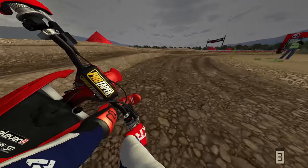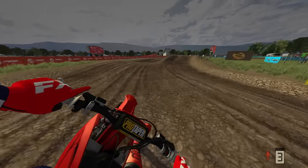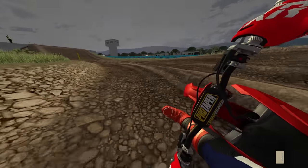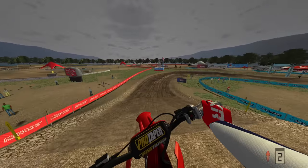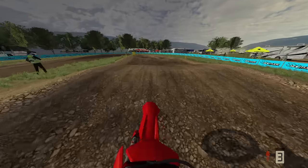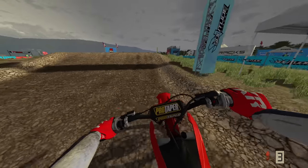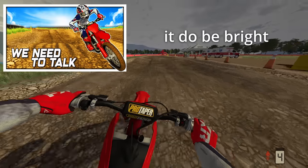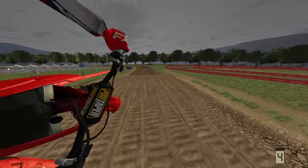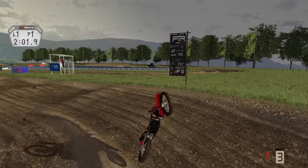So the bike I'm on right now is the Gas Gas 250 four-stroke from the factory bike pack. It is completely stock other than I've got the Spec 90 front tire and the Spec 110 on the rear - everything else is exactly as it comes. I love the sound of it. I was originally riding the Yamaha the other night which I like the sound of even more, however I got my YouTube brain working - the full red bike will definitely pop a lot brighter in the thumbnail than the Yamaha will with the blue front fender.